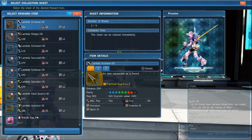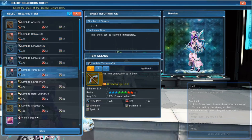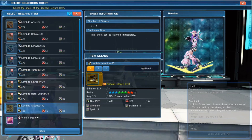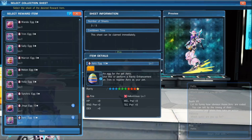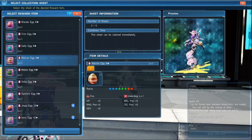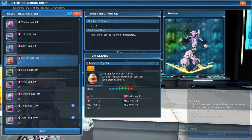We're going to go to Beginners Collection, and these are just a list of items that can be rewarded to you upon completing various objectives. If we scroll down you'll notice that you can be rewarded a number of eggs. These rarity 8 eggs — I know that you can find at least some of them on urgent quests, which is where I obtained all of them.